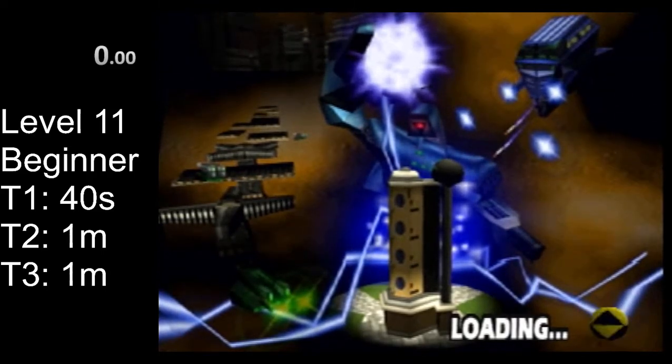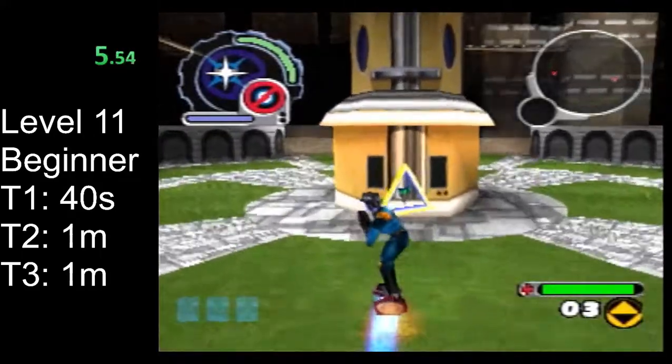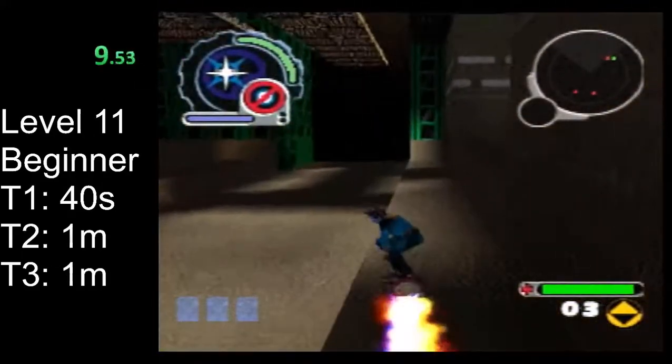The first thing we're going to do in this level is go straight forward and pick up the antivirus. If you already picked this up in level 8 you don't need to worry about it now, but this is a fast and easy place to get it.